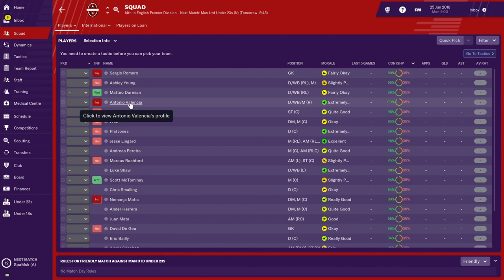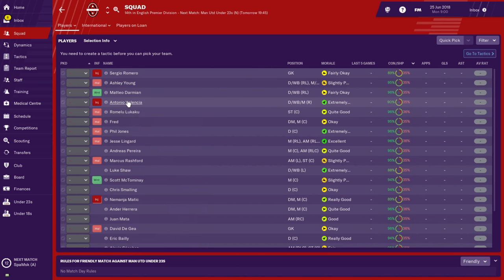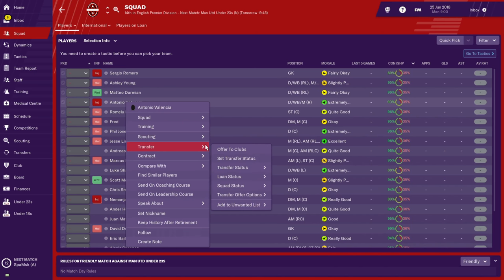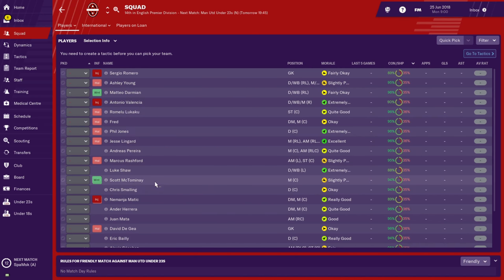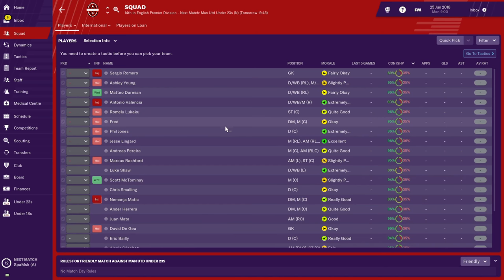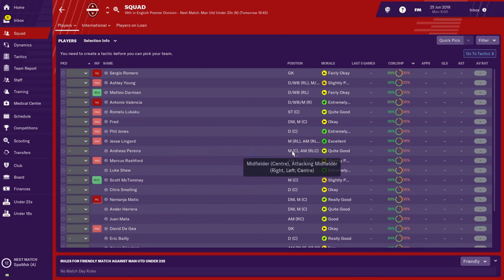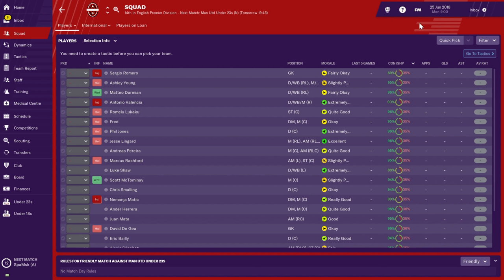I often like to transfer list Antonio Valencia immediately when I come in, because I don't think he belongs at United anymore — evident by the fact they didn't give him a new contract this season. Right-click him and it gives you options: offer to clubs or transfer listing. Just use transfer listing so all clubs can see he's available. I also like to get rid of Ashley Young — right-click and transfer list him as well. Those are the two players I like to get rid of immediately.